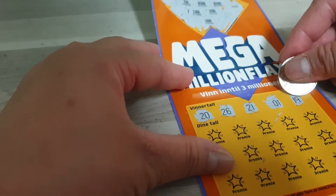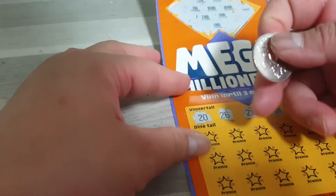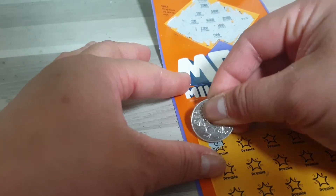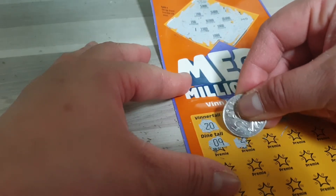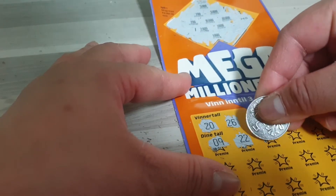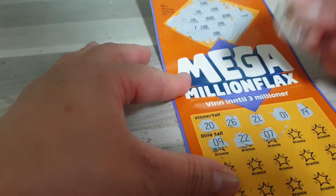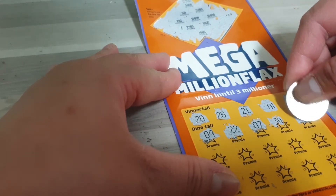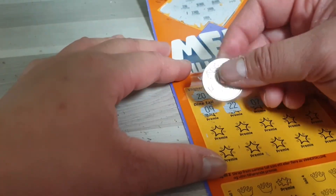Okay guys, tingnan natin yung number ko dito. Hmm, 09 — wala ako niyan. Wala rin ako ng 22. Wala rin ako ng 07. Wala rin ako ng 34. Wala rin ako ng 30. So tingnan natin sa pangalawang row.